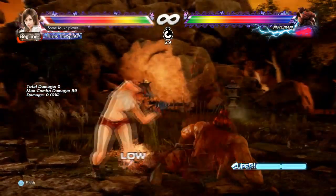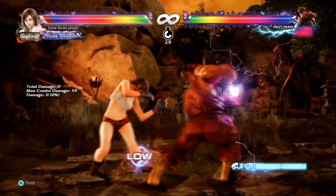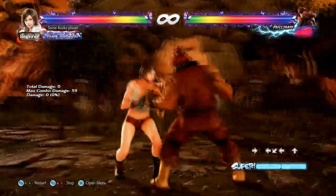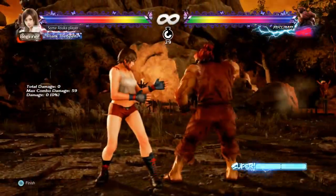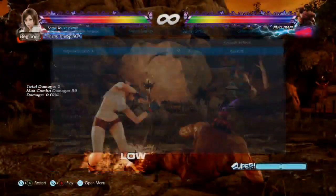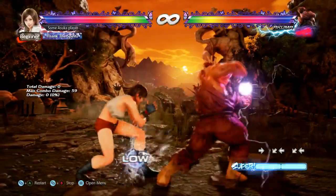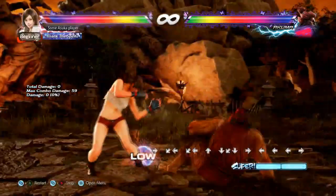This is also the case for d+3 into hadouken. He's a little plus here, but you can still apply your options. Against d+3 into hadouken on block you can still sidestep left into duck or low parry. That's his general tracking — obviously he has some slower moves to hit you out — but that's the general idea.